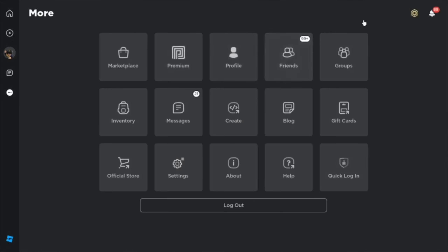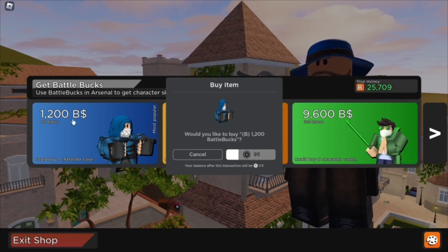Another obvious one being save your Robux. Every time you want to buy something, just know that you could also spend it on Happy Pet Game.